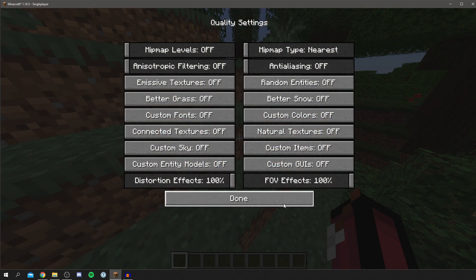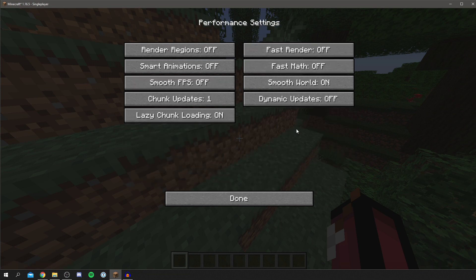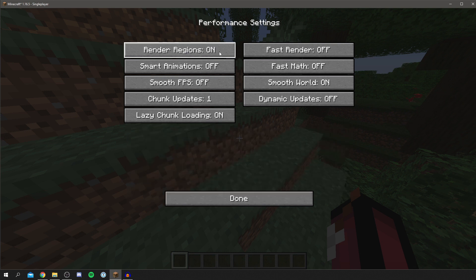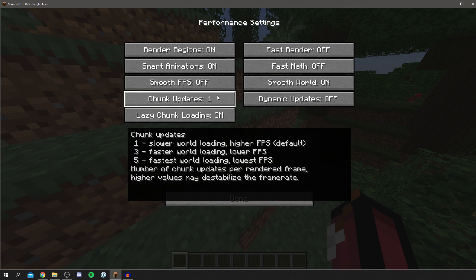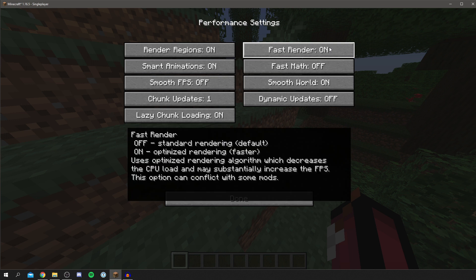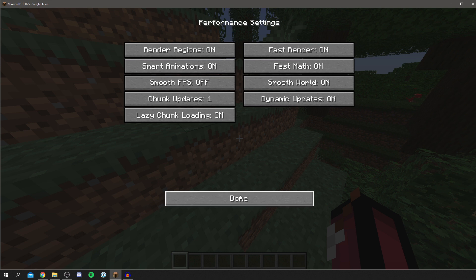Click Done and go into the Performance section. You want Render Regions on, as it seems to be a little faster. Smart Animations should be on. For Smooth FPS, try both options as it may or may not make a difference. Chunk Updates set to 1 is meant to be the fastest. Lazy Chunk Loading should be on. Fast Render and Fast Math should both be on. Turn Dynamic Updates on, then click Done.